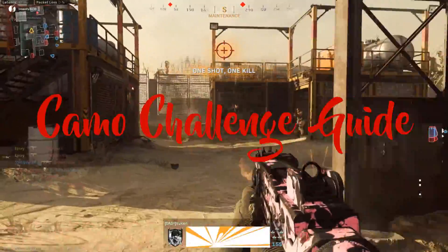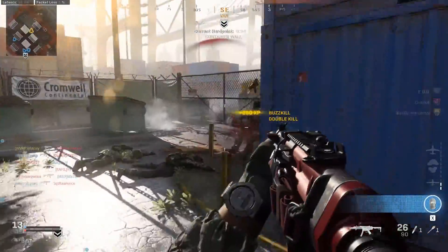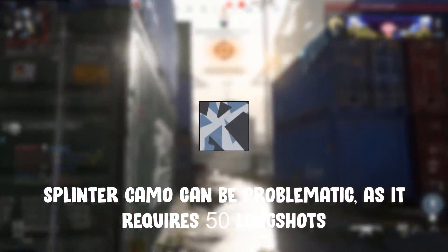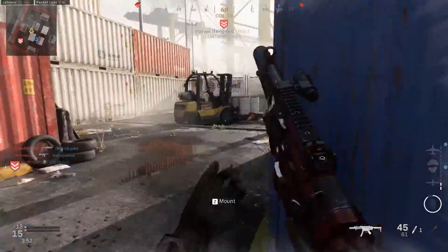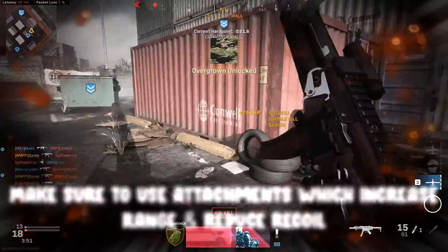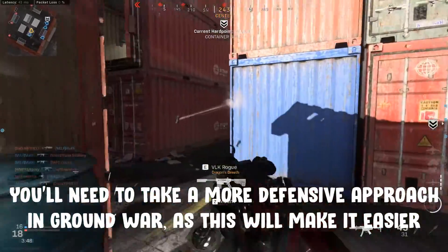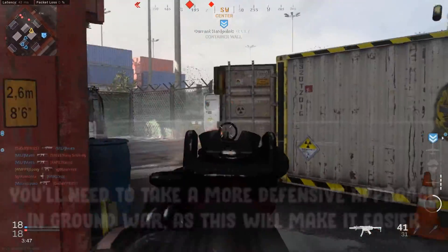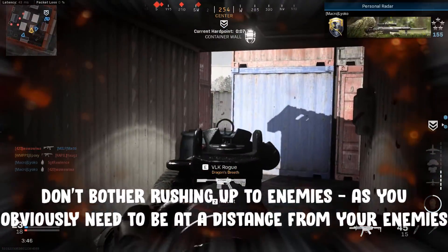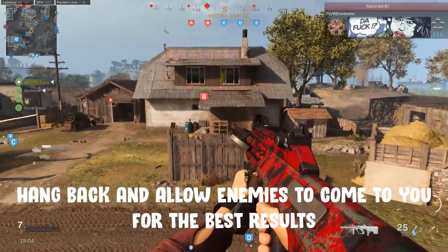Some camo challenges are more tricky than others. I had a big problem with the Splinter camo, which needs 50 long shots. The best option was to stick on a sight for clear accuracy, then add attachments to reduce recoil and increase range. Playing more defensively in Ground War meant I could cover an area from a distance and pick off anyone who wandered across my path. This camo forces a change of pace — there's no point getting up close, so take your time and hang back, letting enemies come to you.